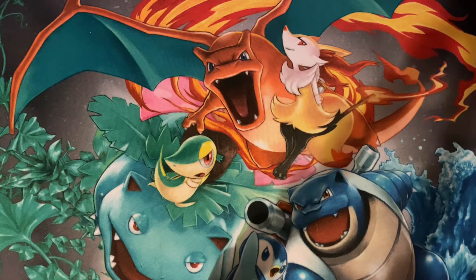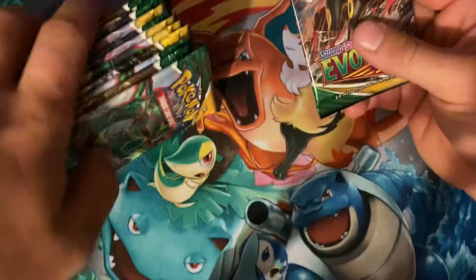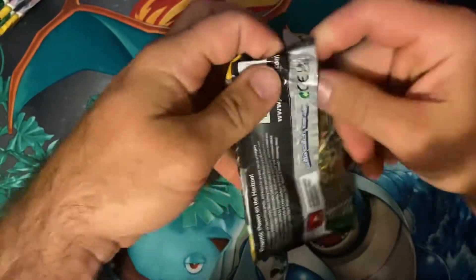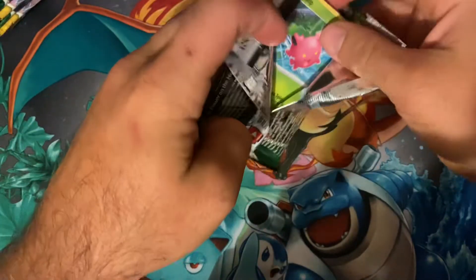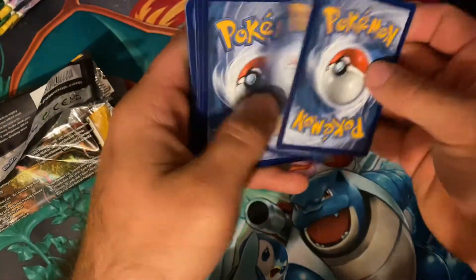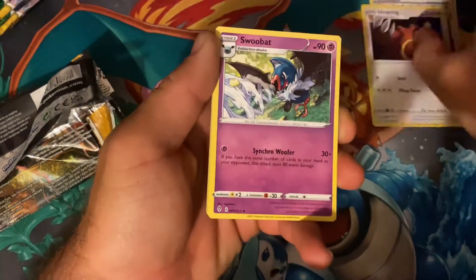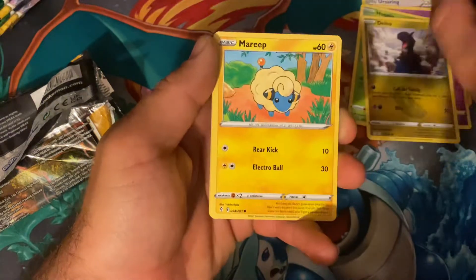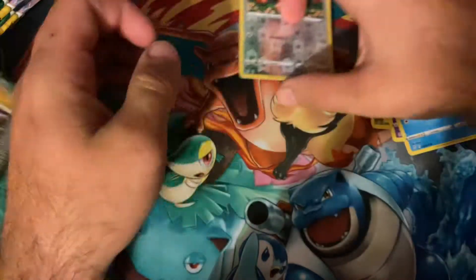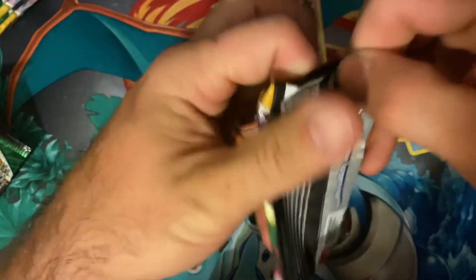What is up Pokemon Ninjas? We are searching for some alternate arts today. Hopefully we can pull one or two and see if we can be done with this set. I do like Evolving Skies, but I would like to move on to at least Fusion Strike. I have not opened much of that set at all, so hopefully we can at least get one or two of the alternate arts today. We'll try and start moving on to some different sets.